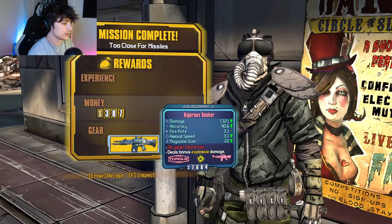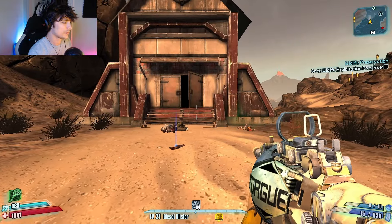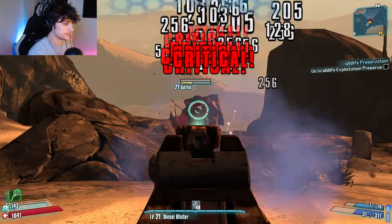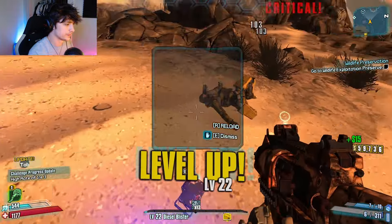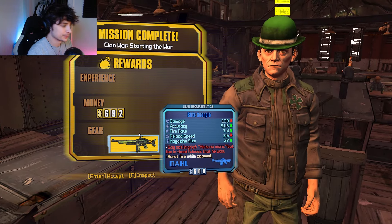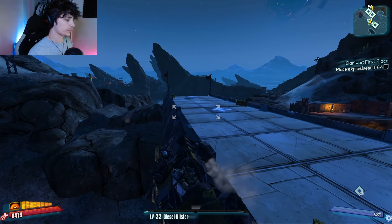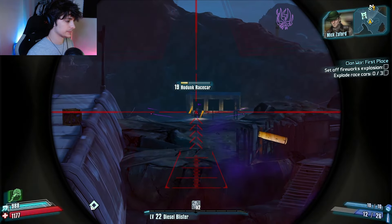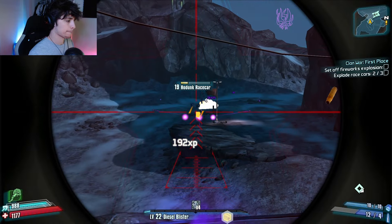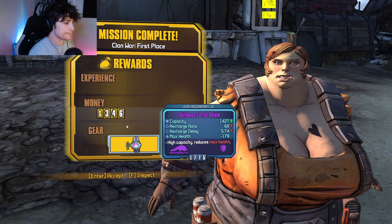New Seeker - it's got the matching grip on it too! Nice, alright we can move on. And level up. And what do we get? Scorpio. And what do we get? Turtle Shield.